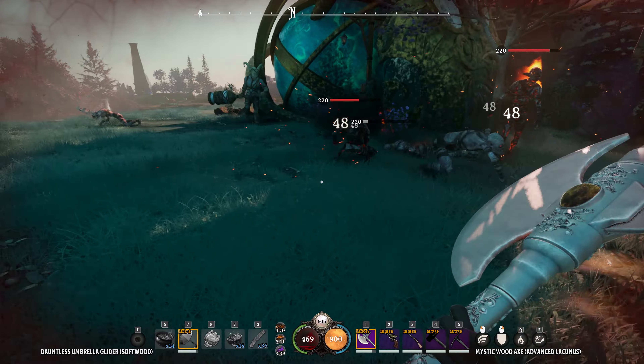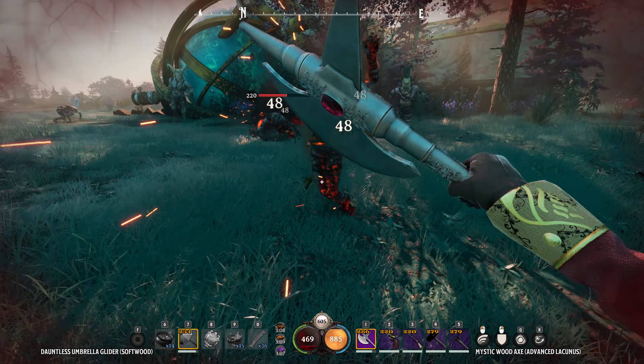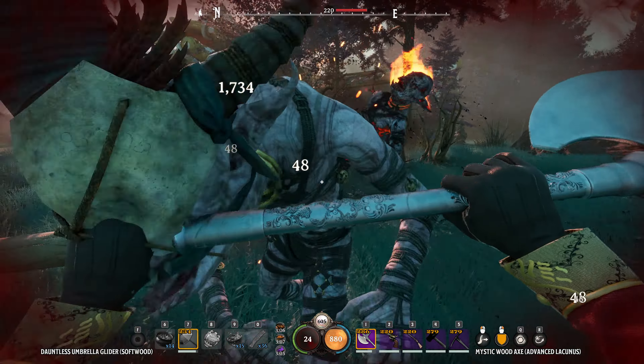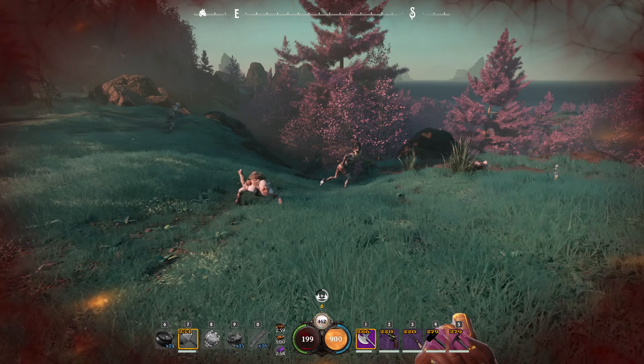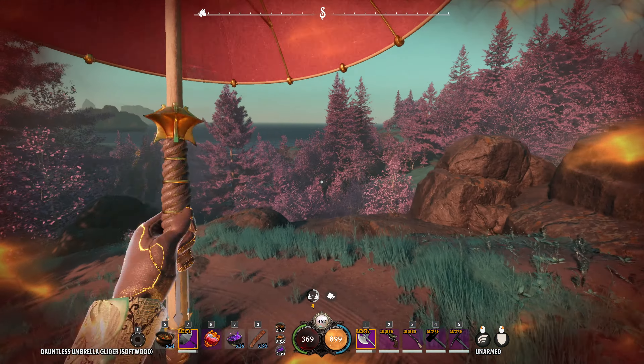Flaming weapons to inflict a substantial damage bonus. Bramble walls for defence against hordes of enemies. And, of course, healing. If you're feeling overrun, take to the skies for a chance to regroup.